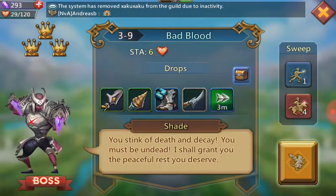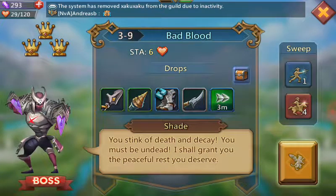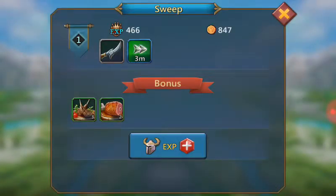The three-stars allow you to sweep a level. Let me show you — you hit sweep on that level, you kill them, and you get a bonus. Pay close attention to that and the exp.